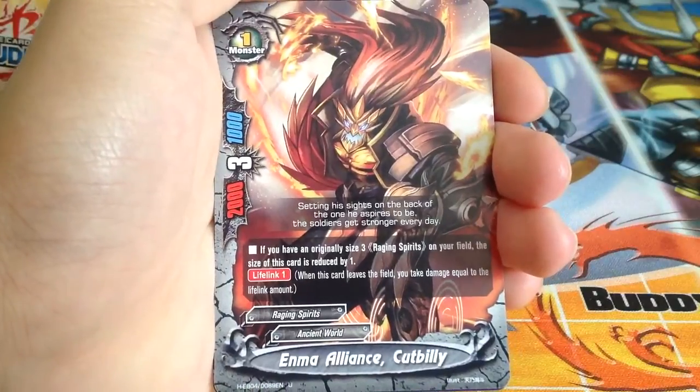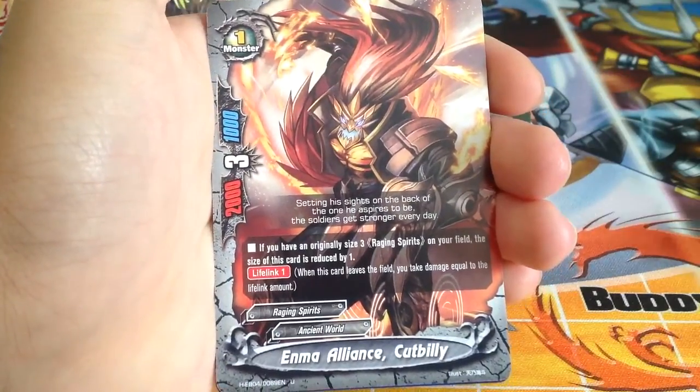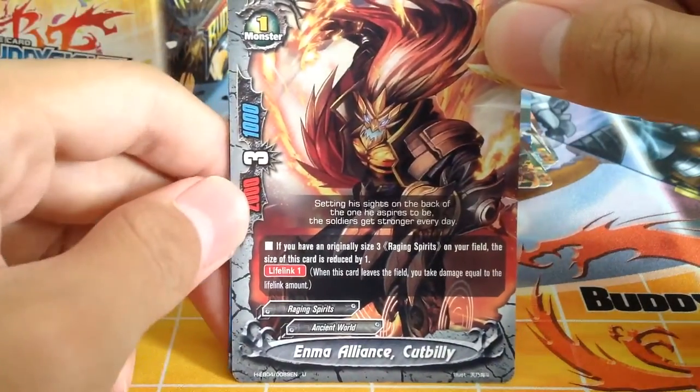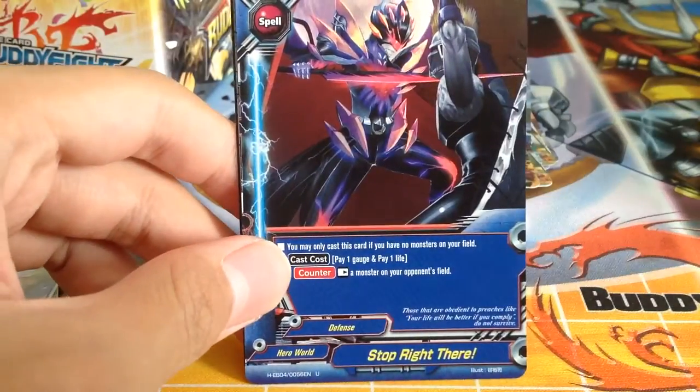Enma Alliance Card Billy — basically becomes a size 0 if you have a size 3 Raging Spirits. Size 0 is 3 crits — really good. Parallel Foil — Stop Right There.